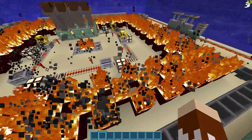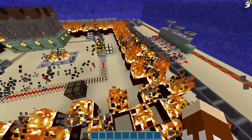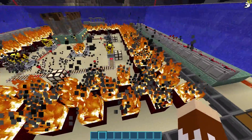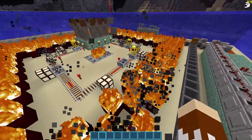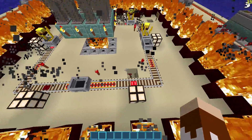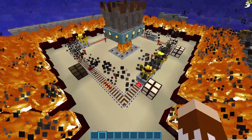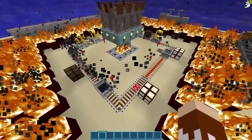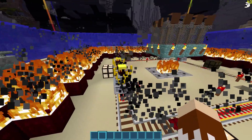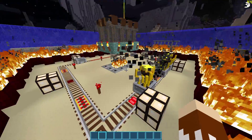And then around that, we have probably the most lag-creating thing, which is the fire. We have fire going all around in a checkerboard pattern. This creates a lot of particles and a lot of animations that have to be drawn, hopefully stressing things out. In the middle, there are five blazes going around in minecarts — they create a whole bunch of lag because they have a lot of particles, a lot of movement, and a lot of complex structure for the game to process.